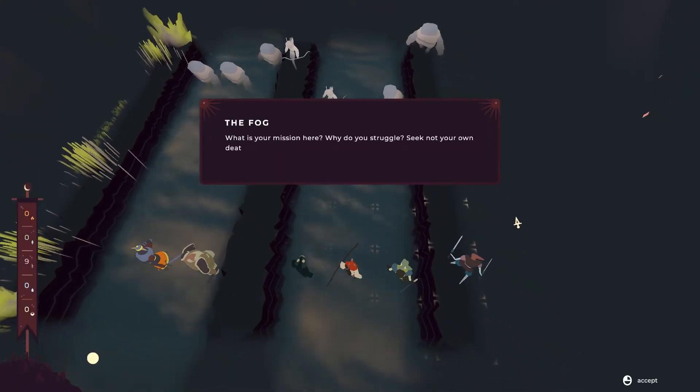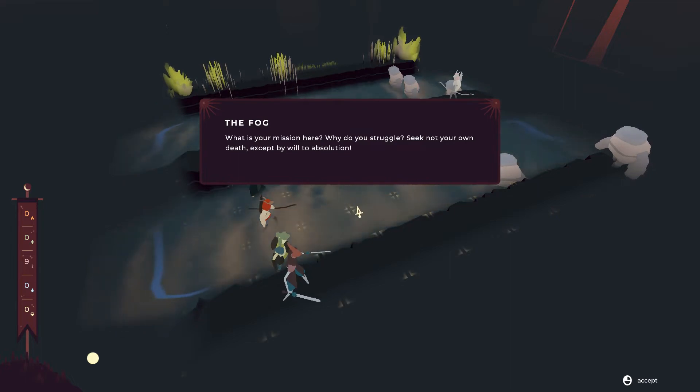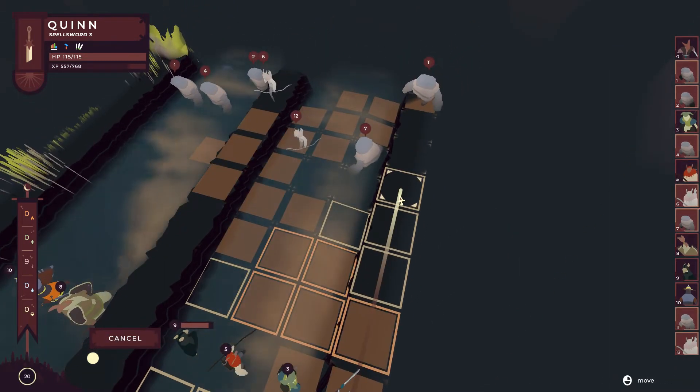Fortunately, fire not that effective against a guy who's waist deep in water. 'What is your mission here? Why do you struggle? Seek not your own death, except by will to absolution.' Hey, don't tell me how to kill myself foolishly in combat — it's very presumptuous.